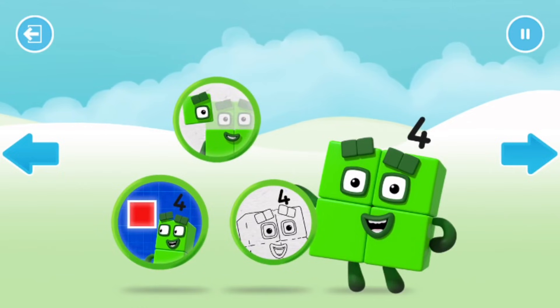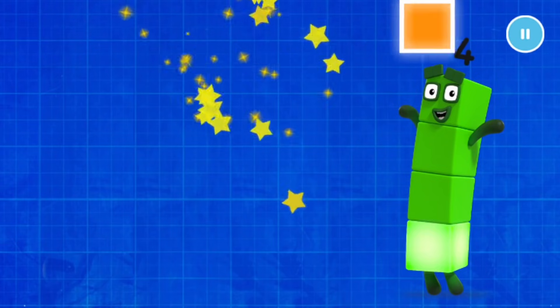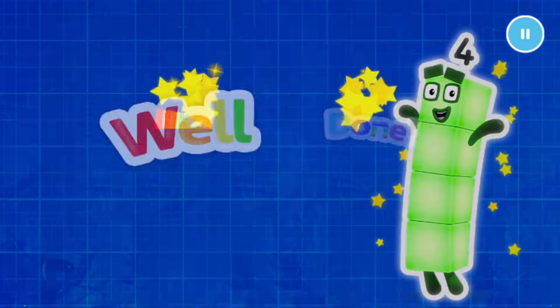Welcome to number land. Let's make and play. Number block four loves one, two. Can you catch four of them? Three. One more to go. Four. Well done.